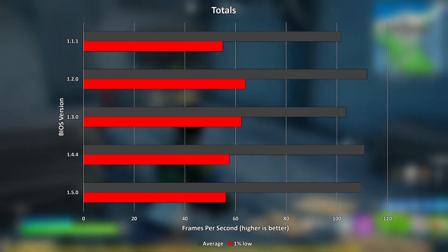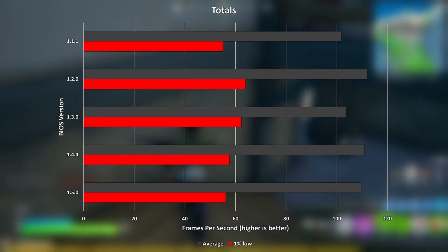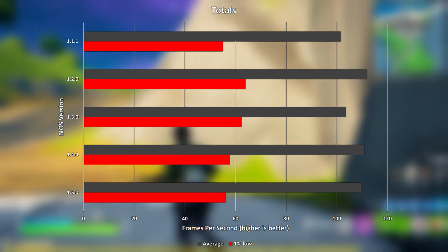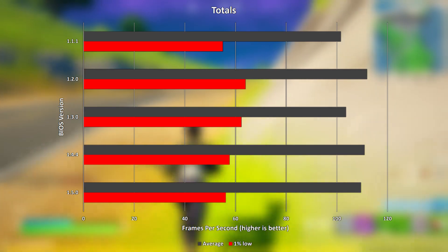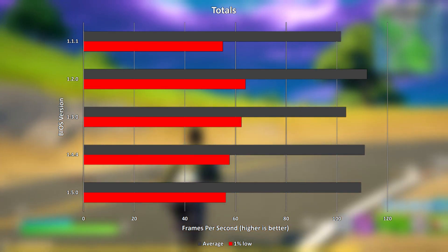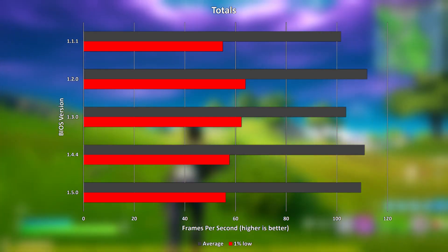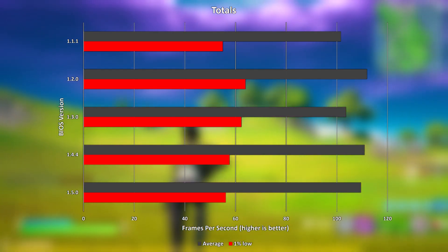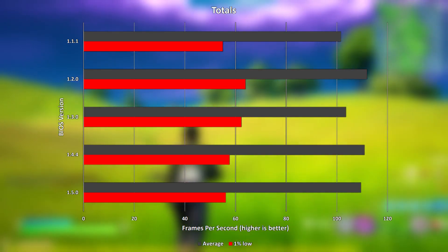Finally, looking at the totals, for which I calculated the average frame rate across all of the games tested for each BIOS version, it turns out that 1.2.0 actually achieved the highest average frame rate and average 1% lows, though I expect that the former was helped out a bit by the outlier PUBG, which saw 1.2.0 achieve an average frame rate of over 27% higher than the next highest average. Even so, you can't ignore the fact that it also achieved the highest 1% low value, suggesting that BIOS version 1.2.0 actually offers the most consistent gaming experience out of all the BIOSes available for this laptop.